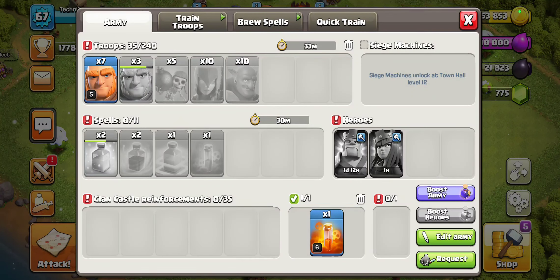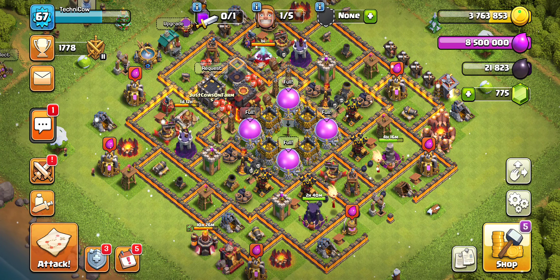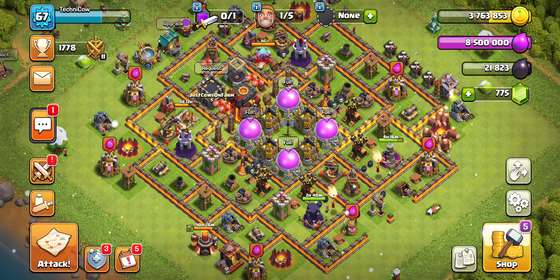A little change in the meta has happened, and that's why I've switched to the 10-10-10 — it's a fun attack strategy I always used at town hall 10 when I was warring. However it really does require heroes to help in the core because they kind of just die, and that's where the siege machine comes into play — it makes it a little bit easier.